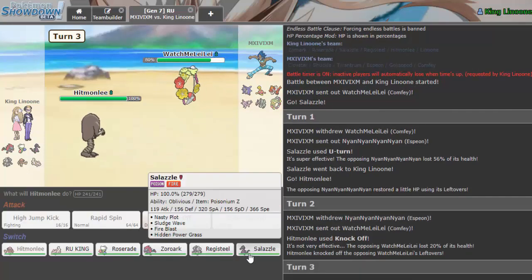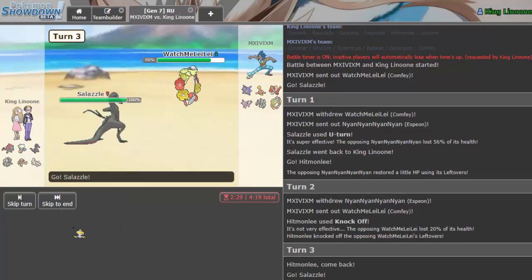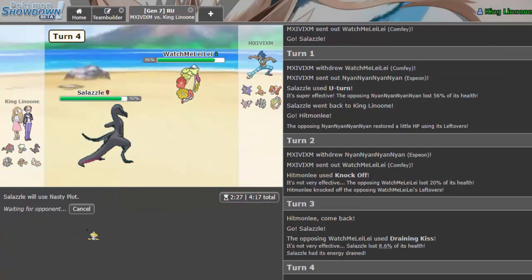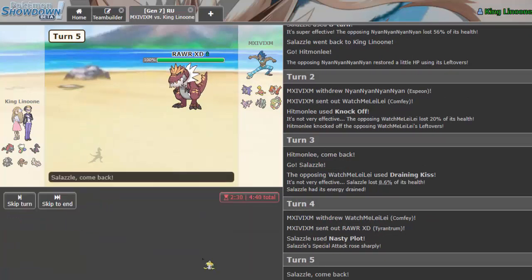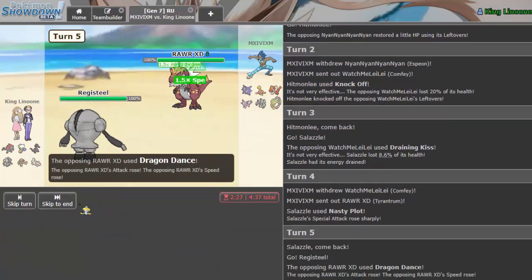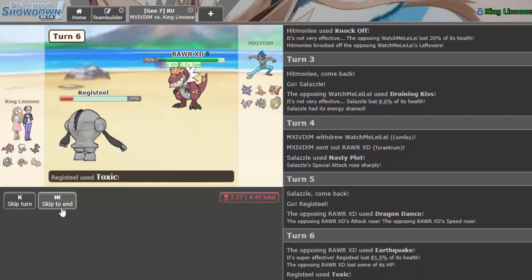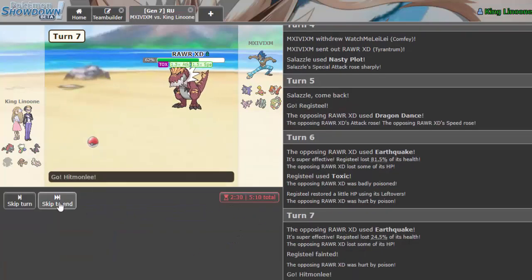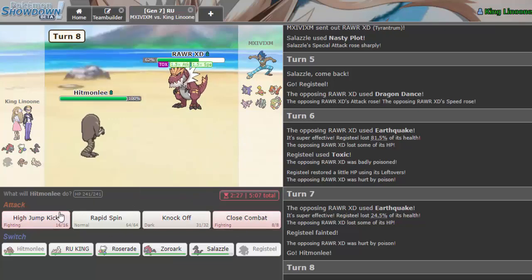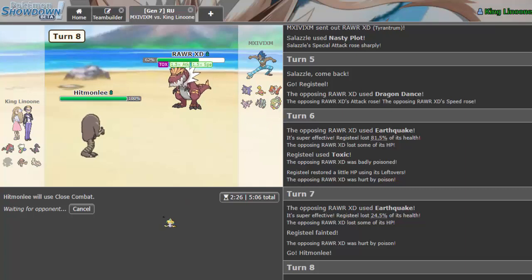Knock off the Lefties and set up with Salazzle. That does zero of course so we Nasty Plot up; he switches out. We're faster than his whole team while boosted. In case that's Scarf I go into Registeel. I throw off a Toxic. I bring Hitmonlee in and throw off a High Jump Kick — actually Close Combat is a better play in case we miss, because we need this to connect. That's why I like CC over Stone Edge or similar moves — and it knocks it out.